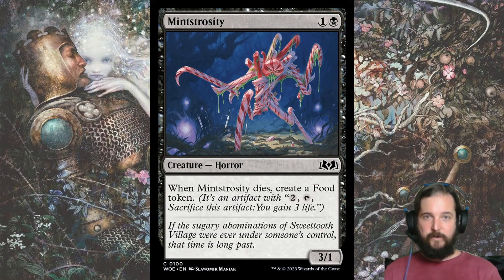Monstrocity did make the draft skeleton because it is the only 2-drop at common that I aim to play. As a 3-1, it can push damage early if your opponent stumbles on their early plays, but more importantly it can trade up in value, and then when it dies it creates a food token, which is quite important for the archetype synergies.